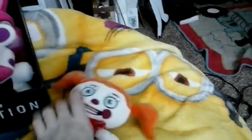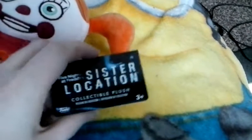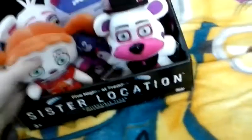These guys are really different from the regular plushes. As you can see, Baby has her feet and she can lay nicely on your bed. She's got really cute orange hair. The tags are back there and she comes with a different tag — this one says Sister Location, and then it says this with Ennard right there as well. Ennard's also on the side of the box. The back just says Sister Location Collectible Plush.